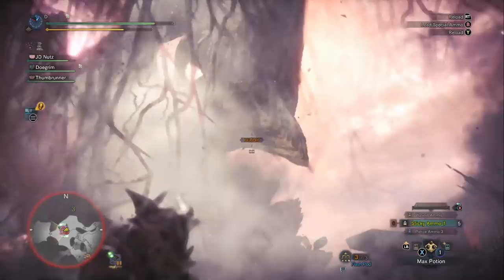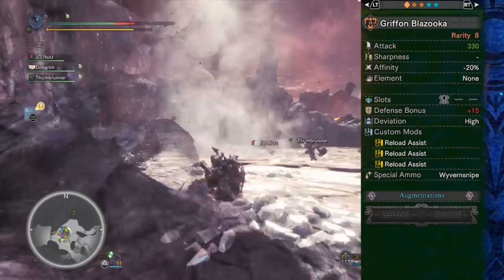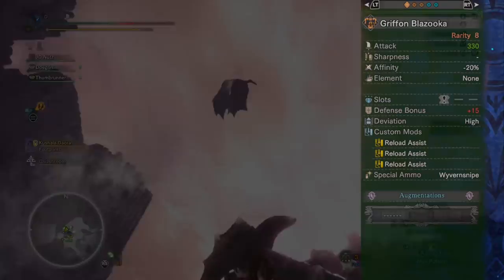Let's go over a little bit more of its attributes. You'll notice that it has negative 20% affinity. This is always really interesting on heavy bowguns because if you're using an explosive ammo type, the explosive ammo types do ignore negative affinity, which is what we're going to be taking a look at with the Gryphon Blazooka. You'll also notice its special ammo is Wyvern Snipe.